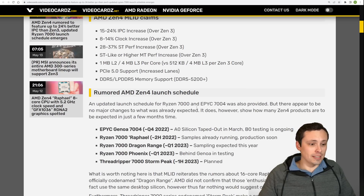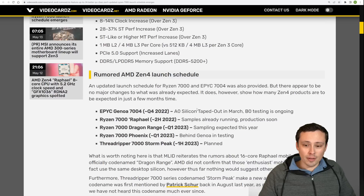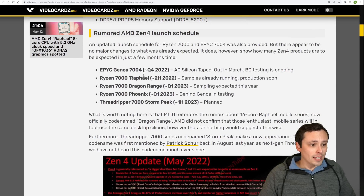DDR5 prices will eventually come out within reason. We're also getting a launch schedule: Epic Genoa 7004 in Q4 2022, taped out in March, in B0 testing; Ryzen 7000 Raphael in the second half of 2022, with samples already running and production soon — which we can confirm, since we just saw some Raphael samples.